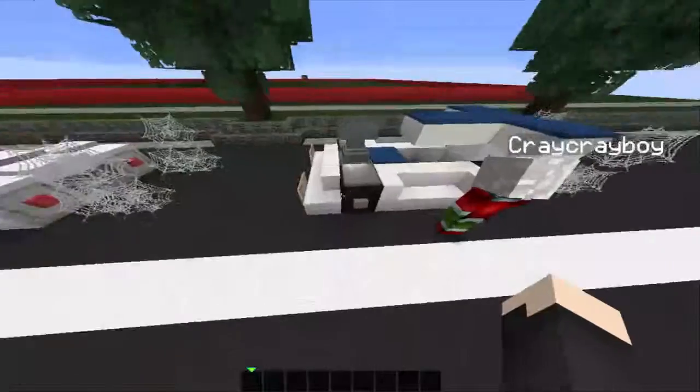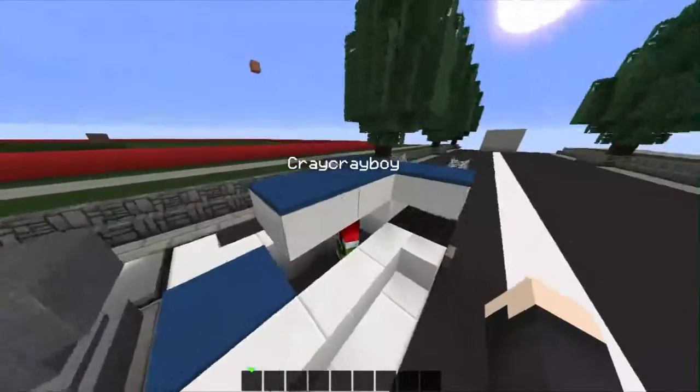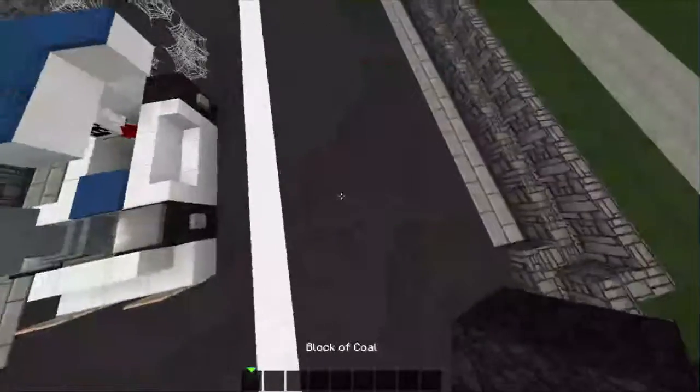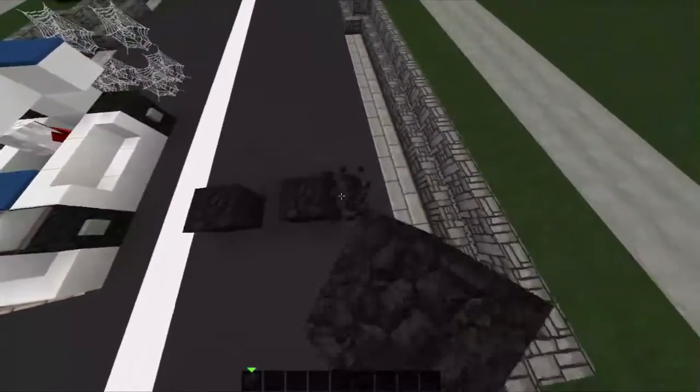I'm on my own private server, so we're just on here for this build. We will start building by placing two wheel blocks here, and leave one gap in the middle.